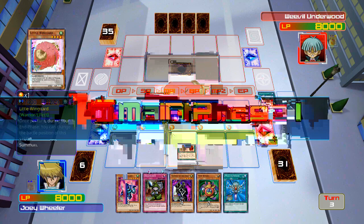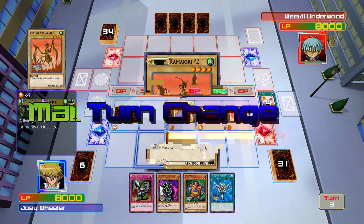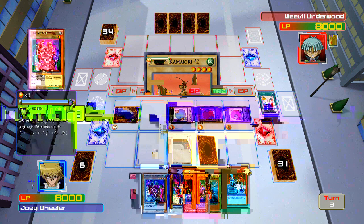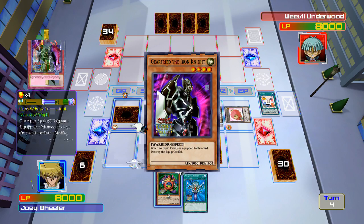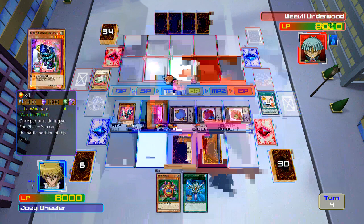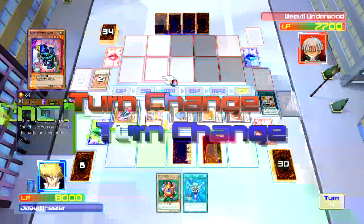Got a defense set up. Okay, so he's got Flying Kamakuri Number Two, Sekiretsu's Armor, Grave Robber. Let me go ahead and summon Gearfried. Let's flip Little Wingard. Little Wingard, go ahead and attack his face-down monster — it's a Headat Moth. Gearfried, you take out Flying Kamakuri. And I want to activate Little Wingard's effect — put him into defense mode, should keep him alive.